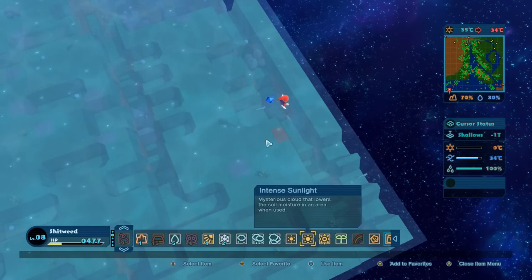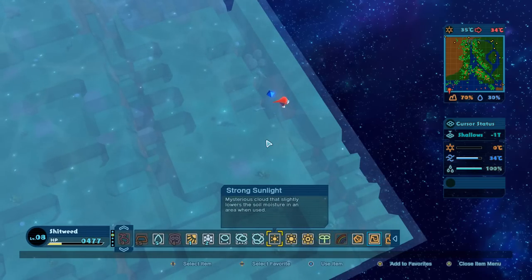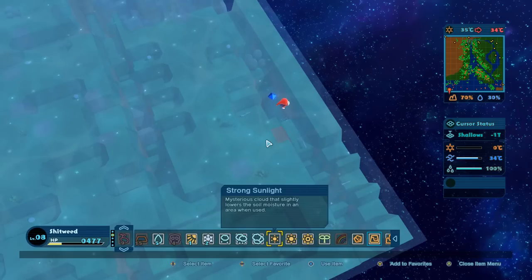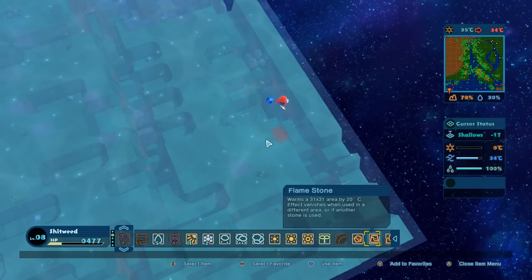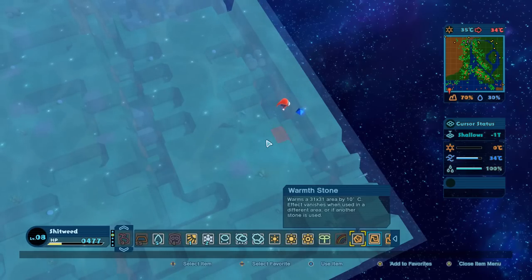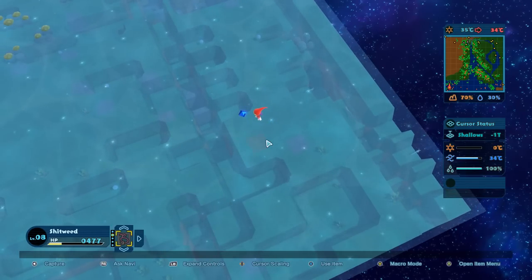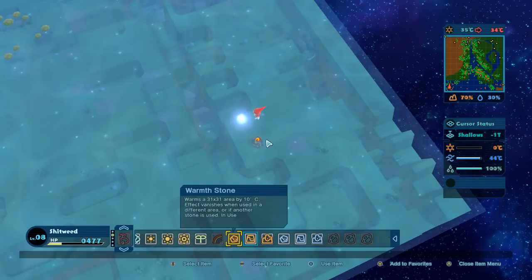If we open the item menu here - the smallest heatstone. Mysterious Cloud that greatly lowers soil moisture - okay so this is just sunlight. I don't think that's going to heat up at all. It is sunlight, it should heat it up, but it's just talking about soil moisture, so I don't think we need that yet. I think I'm just going to throw a warm stone down here. This might kill them off, but I feel like they need to be a little bit warmer. Let's just try it out and see what happens.